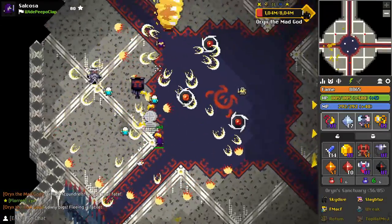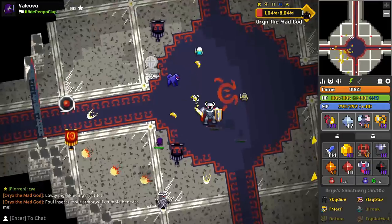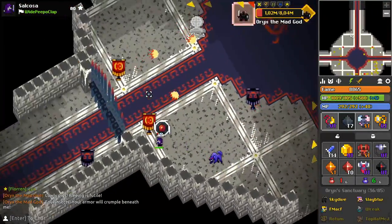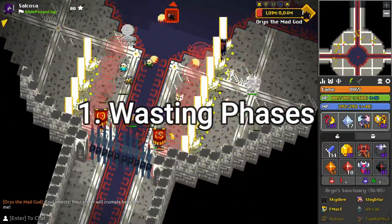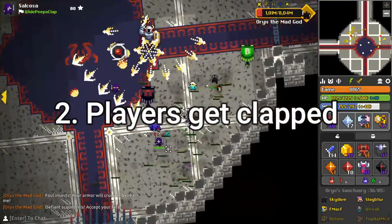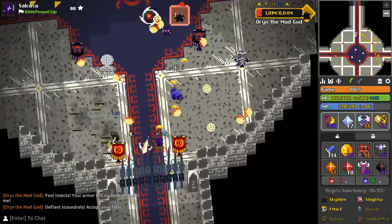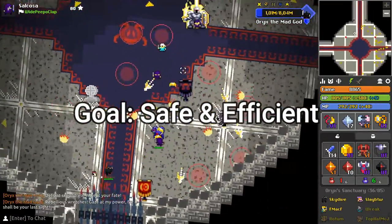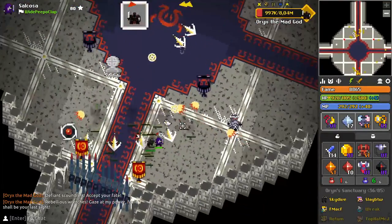So you might ask yourself, what do we do with all the phases that aren't fate or fleeing? The answer is simple: you just don't decoy. There are two risks your decoys present in O3. Firstly, as said before, you can waste good damage phases. Secondly, people can get ambushed by O3 from unexpected angles when they expire or if your decoy is bad. These are counterproductive to our goal of getting everyone through the run quickly and safely. Because of that, we just don't decoy unless we need to.